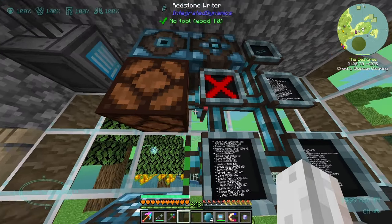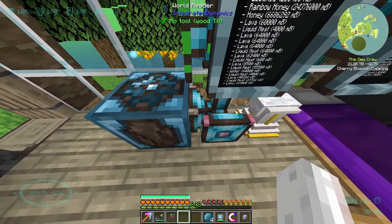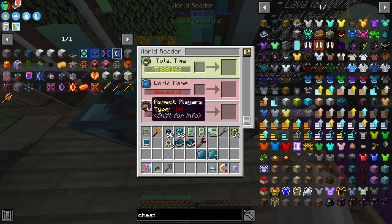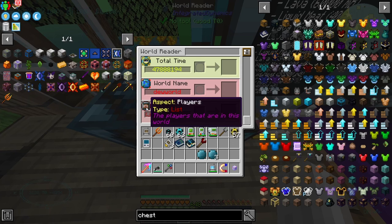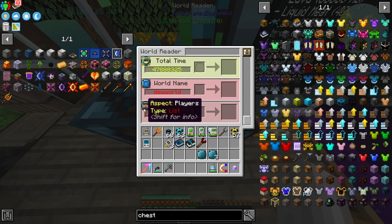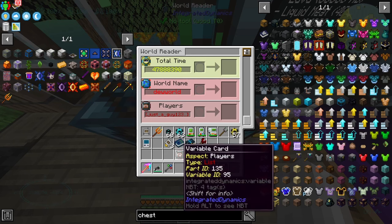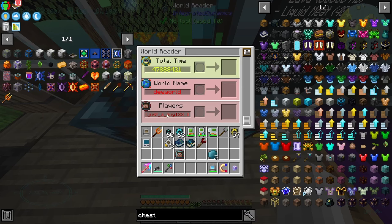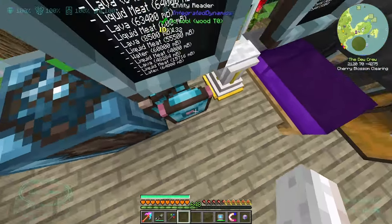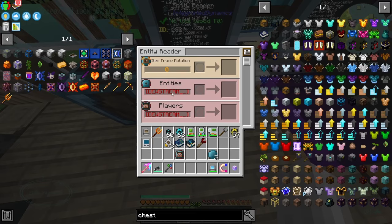I'm going to put one of these variable cards into a list of the players. This is a list of all the players that are on in the world — that's thanks to this little world reader. It tells you some other cool stuff too, like the TPS of the server, the time until it's going to rain, is it night, is it day. So we're going to get the list of players. That's just the list of all the players on the server at the time.